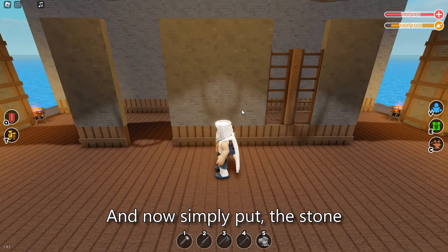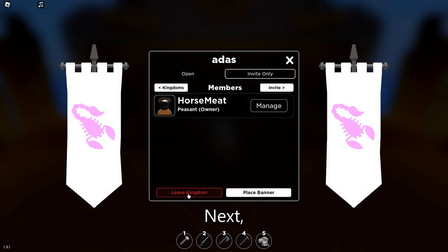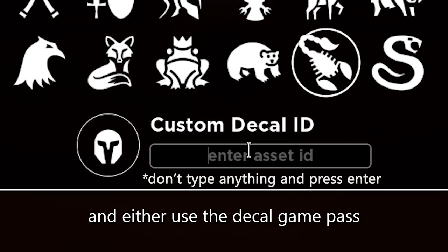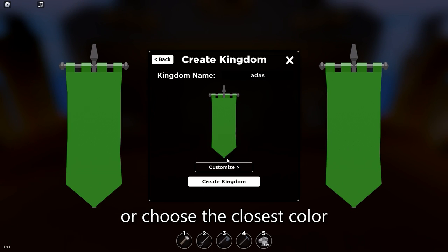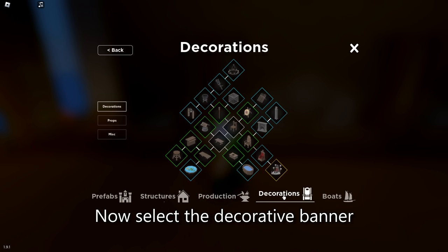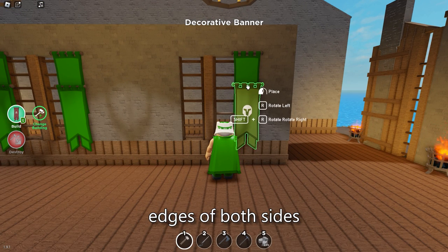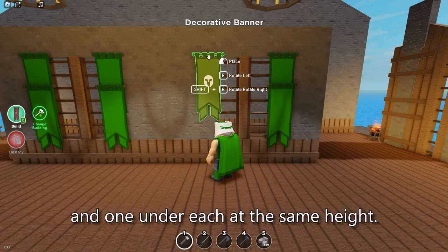Now simply put the stone or wood wall on top. Then create a kingdom with color green, preferably, and either use the decal game pass or choose the closest color in the color 2 section. Now select the decorative banner and place it on the top edges of both sides, and one under each at the same height.